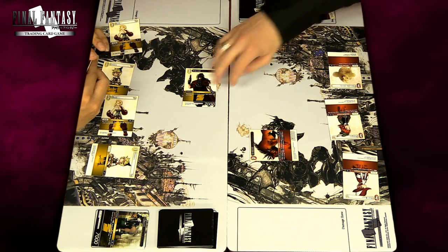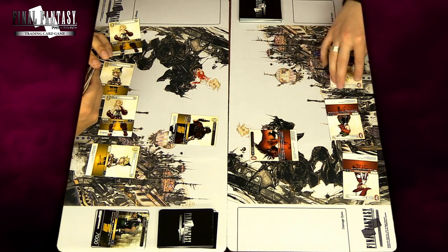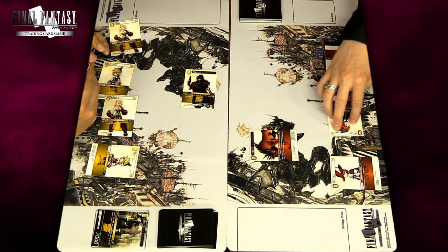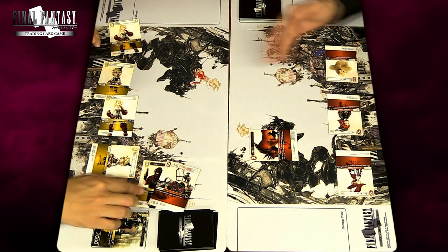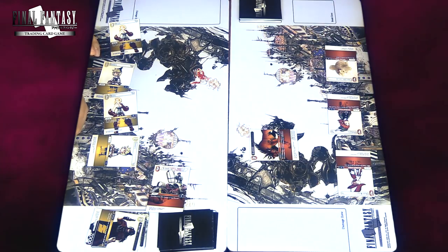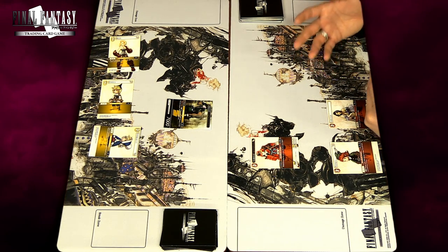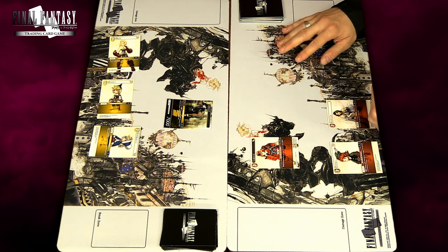Another example: it's still Kagiyama-san's turn at the beginning of the attack phase and he attacks me. I can counter by dulling my three fire backups and using Brynhildr on Vincent — he doesn't deal any damage and doesn't kill Red 13 either. These are examples of counter moves showing how you can interrupt your opponent's actions. When you play an ability in response, it generates the Stack — a pile of abilities resolving from top to bottom, meaning from the last card played to the first.